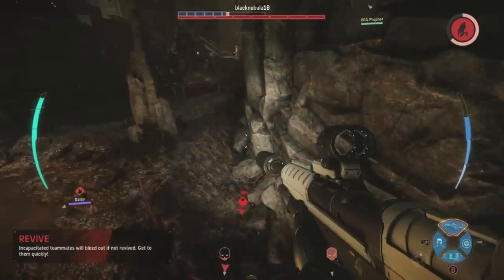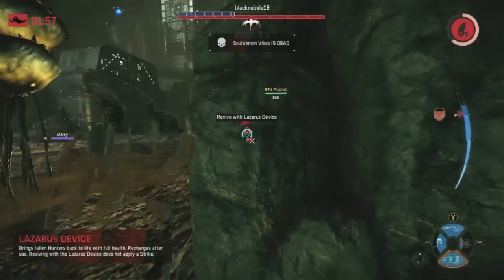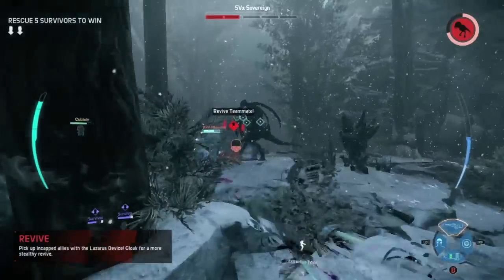When it comes to reviving your teammates, first and foremost: whenever a teammate gets incapacitated and the monster is nearby, this is where you've been saving your cloak ability. Don't use your cloak ability on yourself when the monster is engaged — save it, then cloak and go in to revive them.